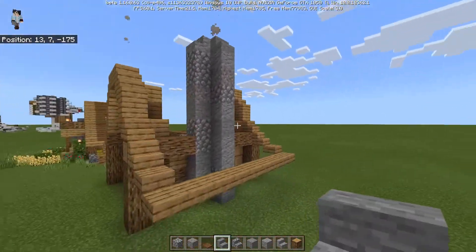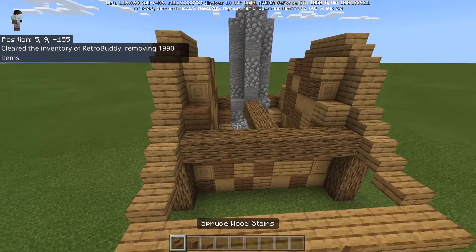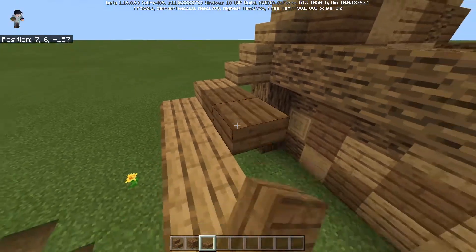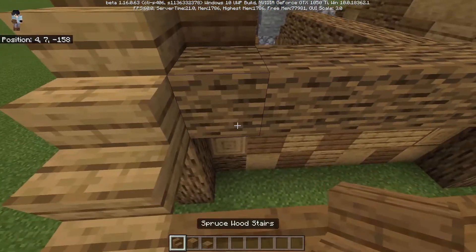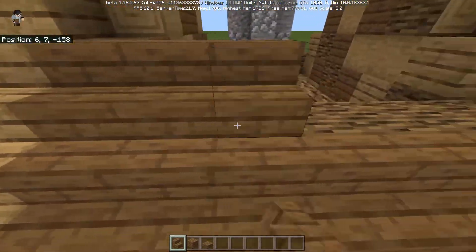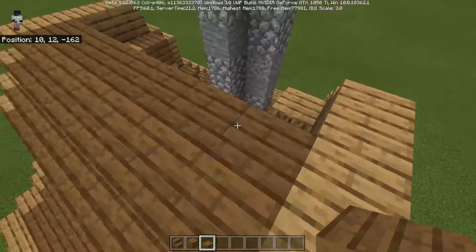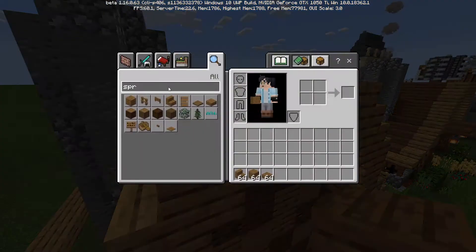Then we cap this off with four stairs facing towards the smoke, using the same mixed strategy — andesite, cobblestone, cobblestone, and stone. And that's our chimney. Next we're just going to fill in the roof. I've got spruce wood slabs, spruce wood planks, and spruce stairs, and all you're going to do is follow the oak guide we've had and walk across with spruce for every level — stair all the way across for each stair row.